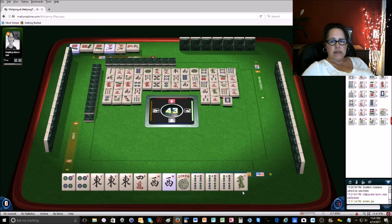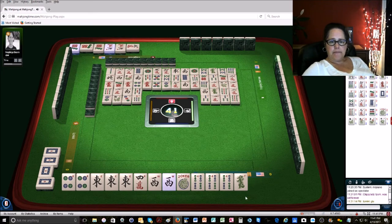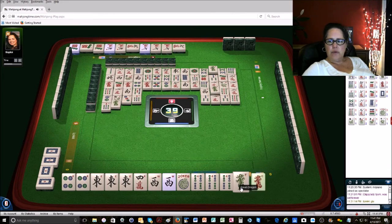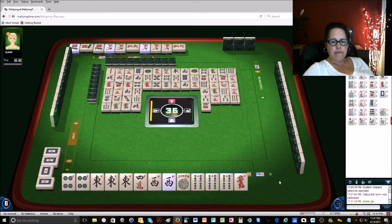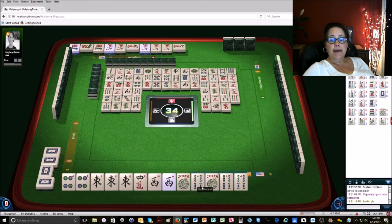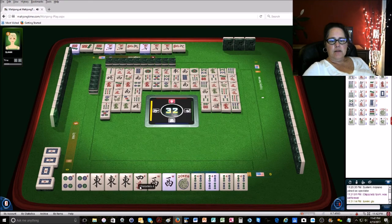We have a wall to go and one discard. Five cracks are all gone, so all those jokers are gone. We are ready on a west but need the four crack — you cannot use a joker for a pair, so we need that four crack itself. Six bamboos, five dots, one bamboo, eight dots, six bamboos, north wind, eight bamboos — there's a good bit of wall left. One bamboo — the players across from me have got to be close.